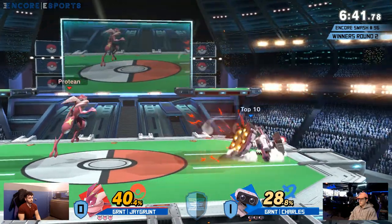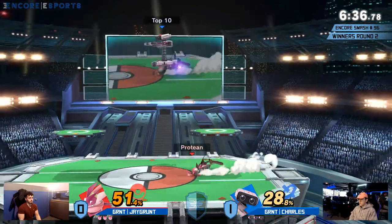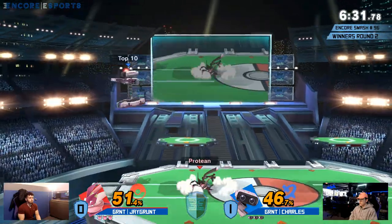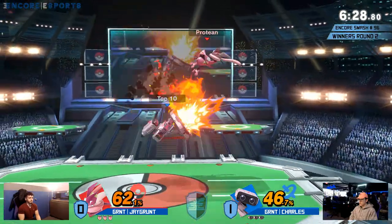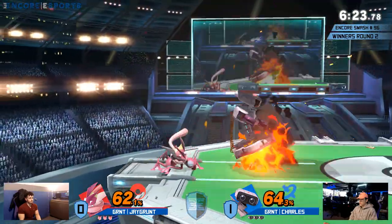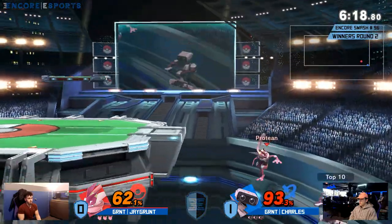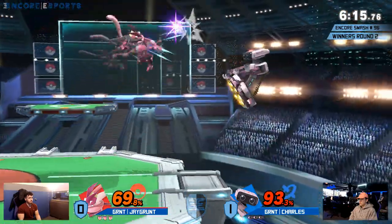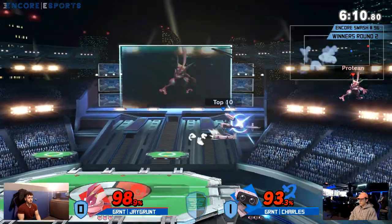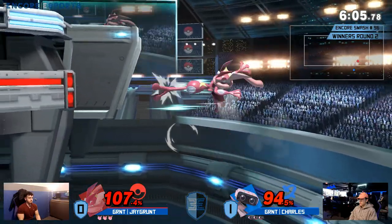ROB is a character where if you can go inside his zone and break through it and mess him up, things become so difficult for the character. That being said, ROB is no slouch of a character in general. He has a lot of tools available to him — range is probably one of the biggest ones. That neutral air can be really hard for a lot of characters to deal with. That being said, Greninja's a character that likes to force whiffs, and neutral air might be safe on block — it might be one of the safest moves in the game — but it is not safe on whiffs.